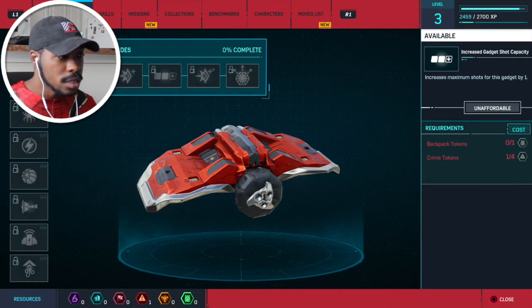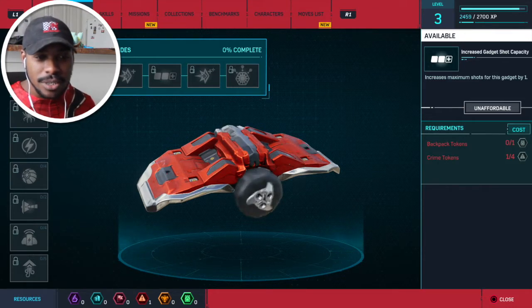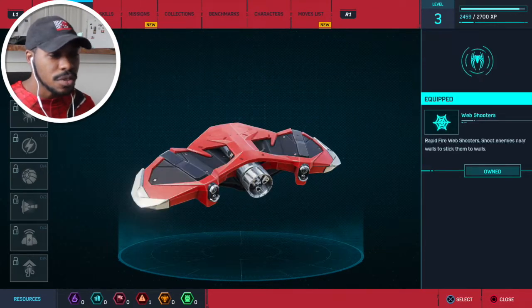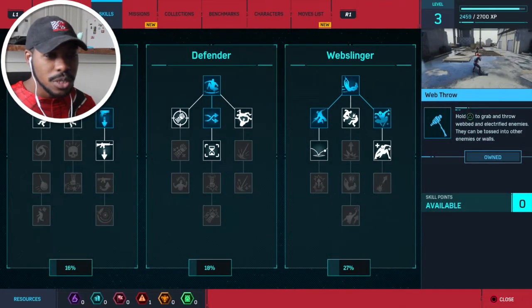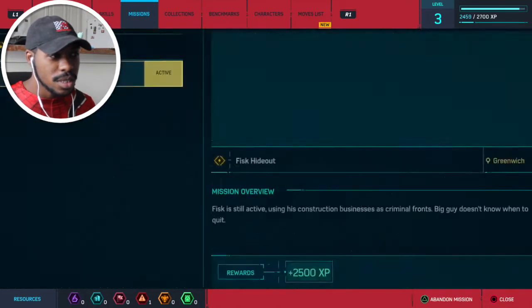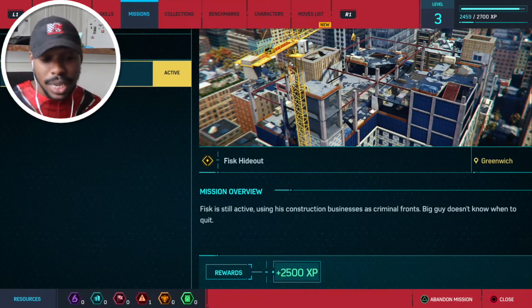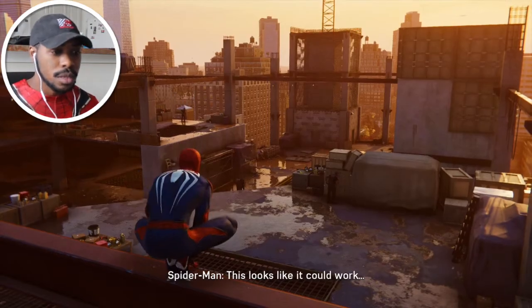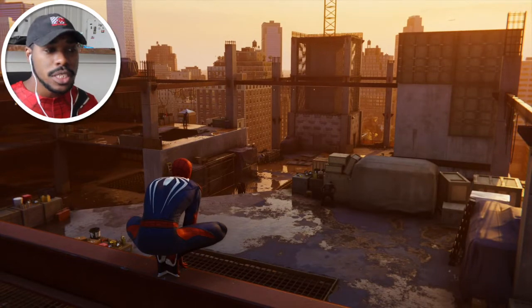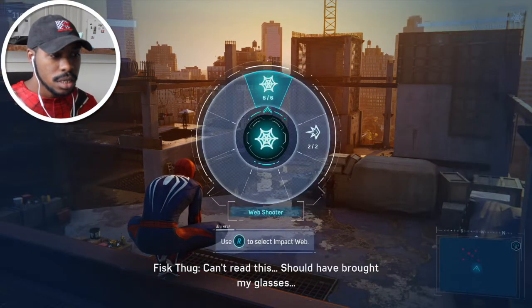Increase maximum shots for this gadget — I need a backpack token and a crime token. Okay, so that's what that stuff's for. Do we have any more skill points? We're all out. The mission: Fisk is still active using his construction businesses as criminal fronts. Big guy doesn't know when to quit. Alright, this looks like it could work.